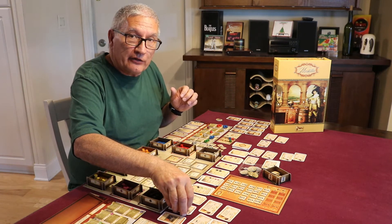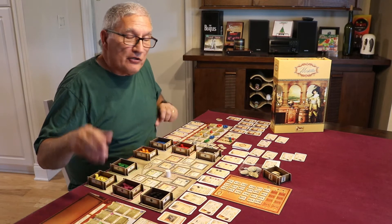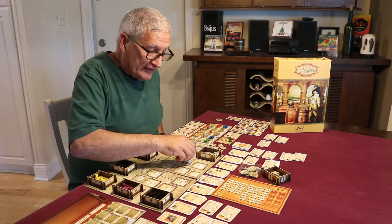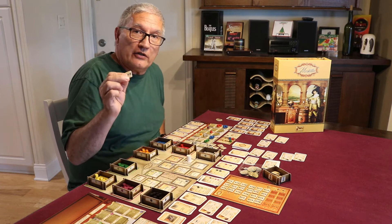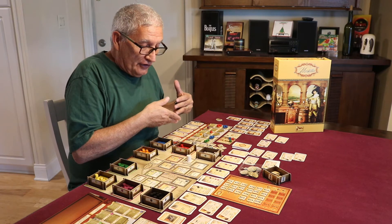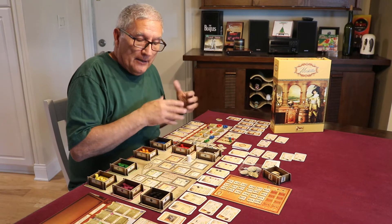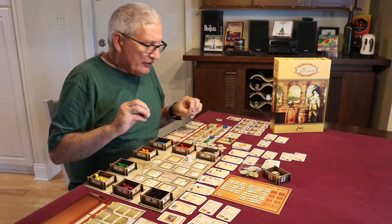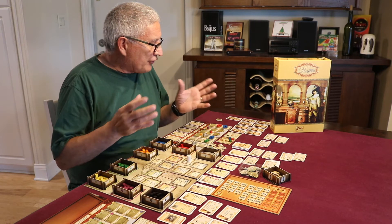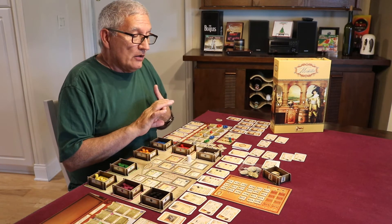You travel around these countries gathering resources to fulfill contracts, then get bigger and better contracts. When someone finally gets a number 10 contract, that triggers the end of the game. Time is also a resource — because you're traveling around the world, it costs you time tokens, just like a real-world simulation. If you travel from Hamburg to Newfoundland, it costs three time tokens. You can't go there if you don't have the time, so that contract will just sit there.